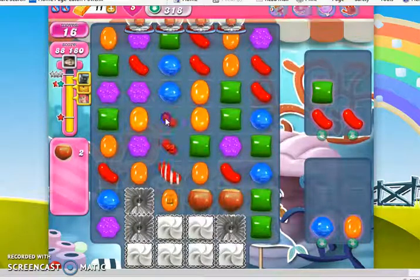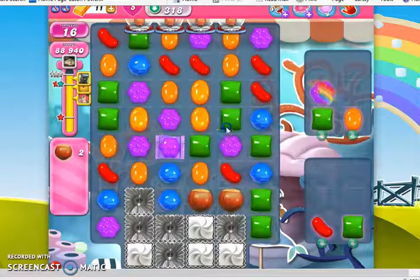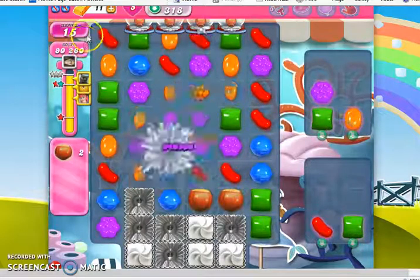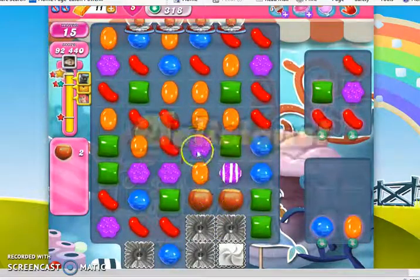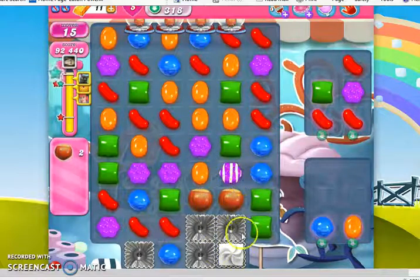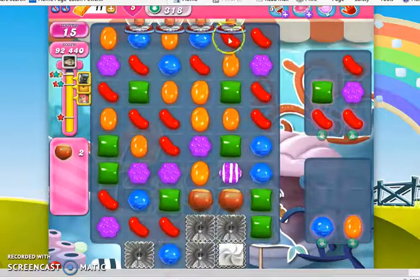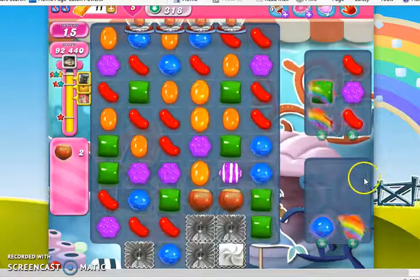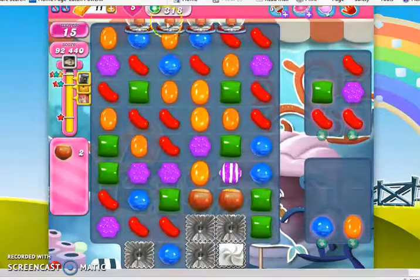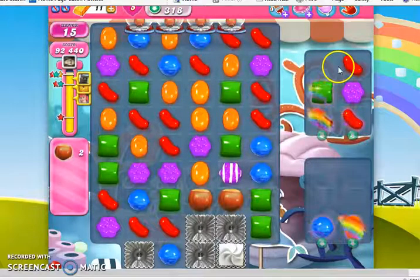Our luck has turned around dramatically, from the point where I was looking for a reshuffle to change our luck, to now we're down to 15 moves and we've punched through most of our frosting. These are both towards the right side of the board. When it goes to strategy, try and get your ingredients to spawn from those two right dispensers, because it's easier to deal with this bottom area. If they come on the left, you have to deal with up top, and gravity's kind of working against you.